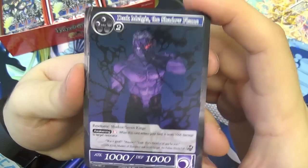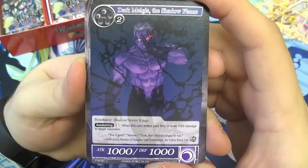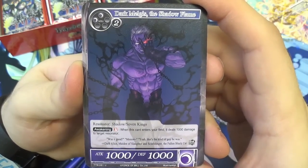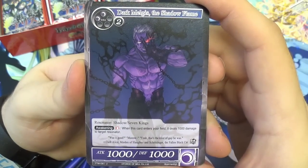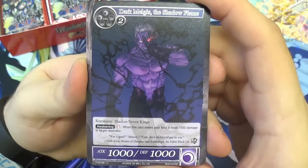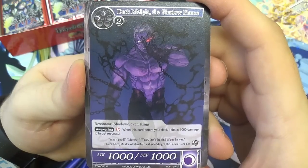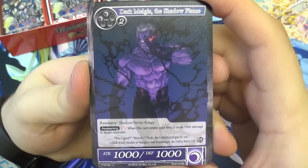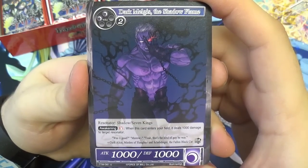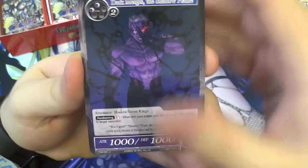We have Dark Malgus the Shadow Flame. He's four will to play — another shadow, 1,000/1,000. He has awakening one fire: when this card enters your field, it deals a thousand damage to target resonator. This is meant for the Dark Alice deck — Schrodinger can tap for any attribute and it's a Regalia, so you can just bring it out. A fire attribute isn't too bad.